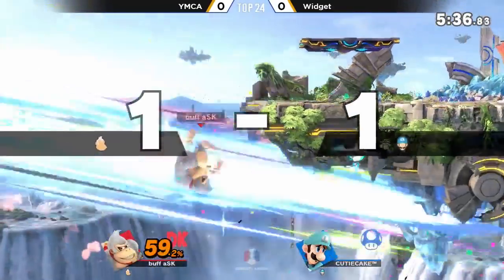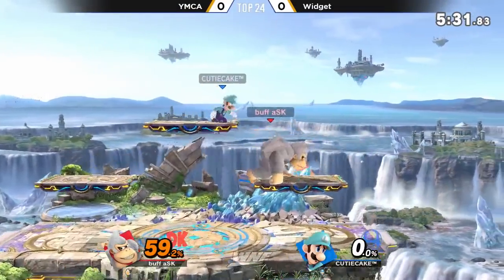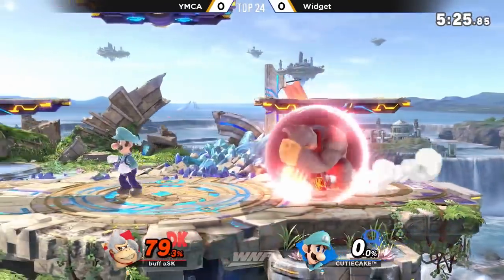But I think this is going to be it — throw him into the blast zone, throw him away. And that's one thing: you definitely can't get grabbed by DK at the edges of the stage, because he can do that cargo down throw, and it kills at a pretty fair percent.